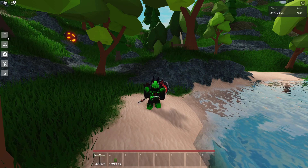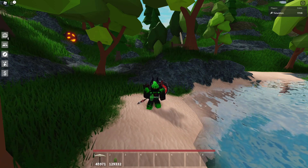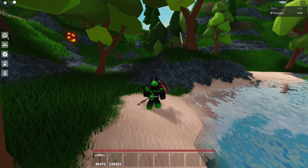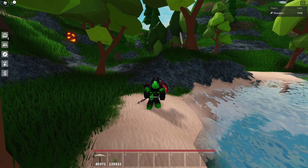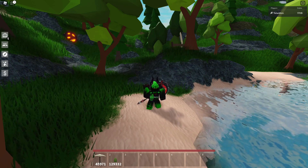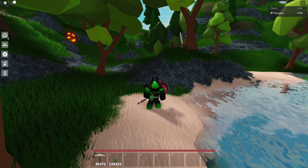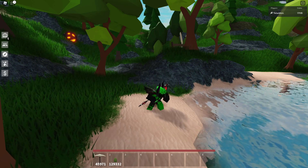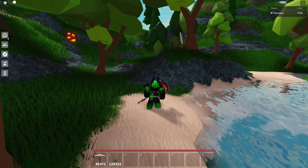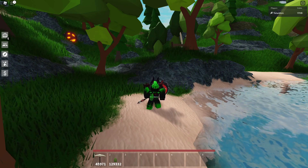These items will probably go down a little bit more, but if dupers stop duping them, they'll probably go to a higher value. There are so many of these items — dupers have probably duped hundreds of millions, maybe even billions of them. They're super easy to find and kind of decent for trading.